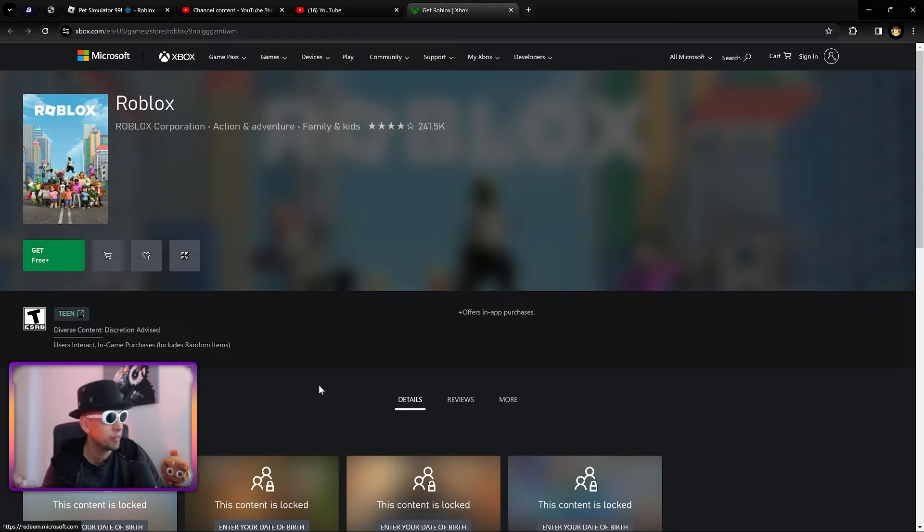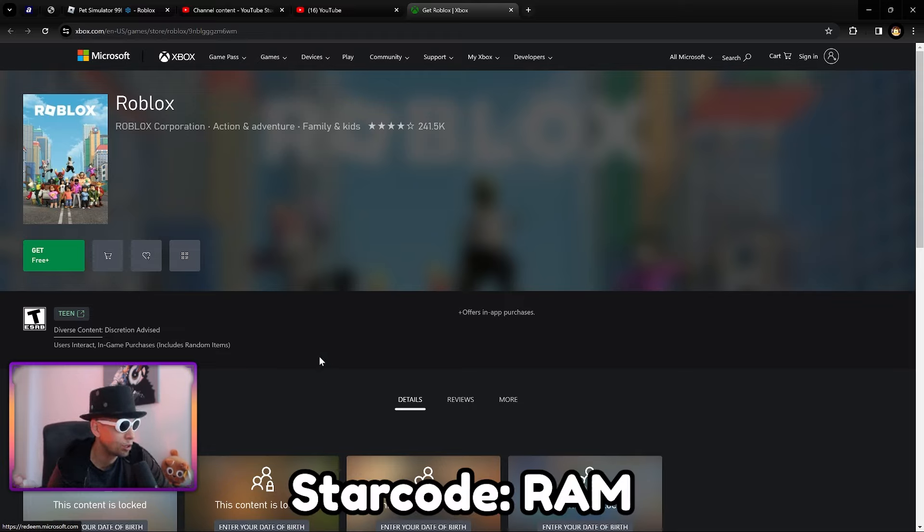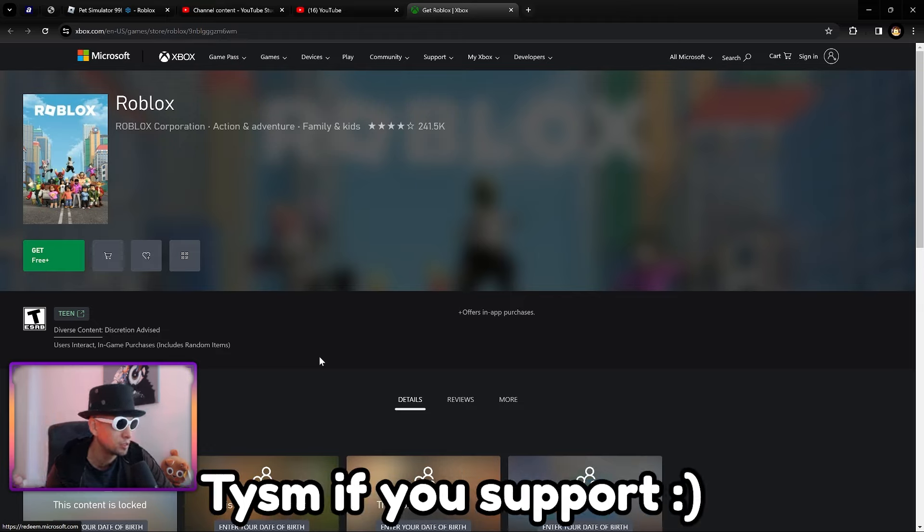There you have it. Smash Like on the video if you found it useful, and use star code RAM if you're going to buy some Robux — I appreciate the support.